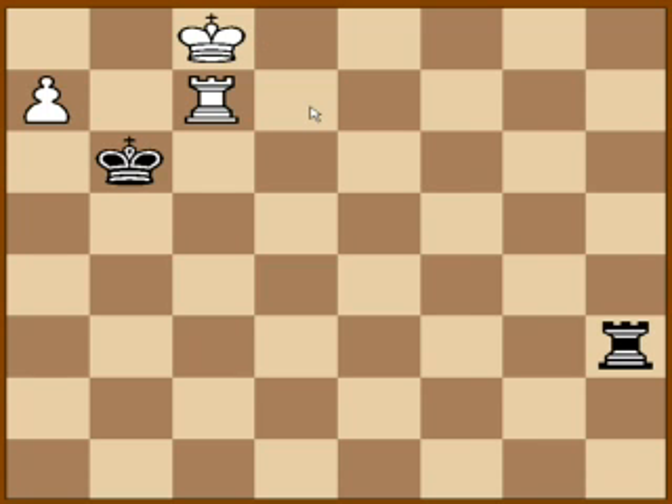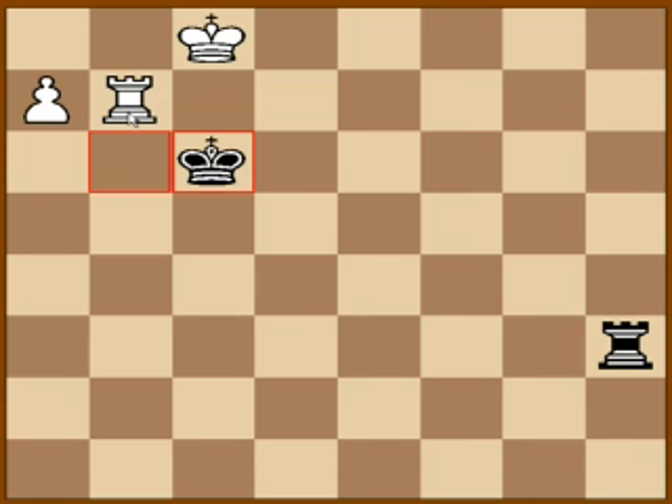And of course if he plays a move like king to d7, then after rook h7, things will obviously get complicated. So he has to make the right moves, and the correct first move is rook b7 check.